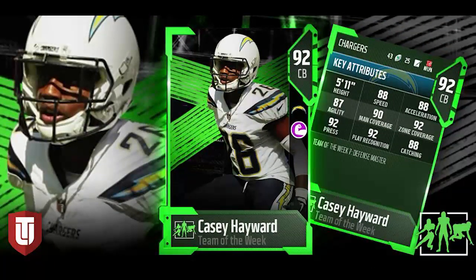Let's start off on the defensive side: Casey Hayward, 92 overall. This one is a pretty damn beastly looking card. It has 92 zone coverage by default — that's what we're looking for. 92 zone beats the 91 threshold we need. Anything beyond that is just cake on top. 88 speed isn't anything spectacular but it's not terrible. 88 acceleration is also pretty decent. 92 press is also nice. This is going to be one of the better cornerback cards in the game.